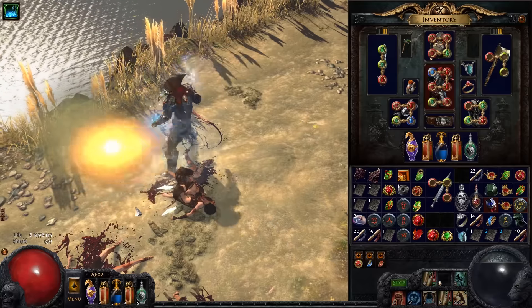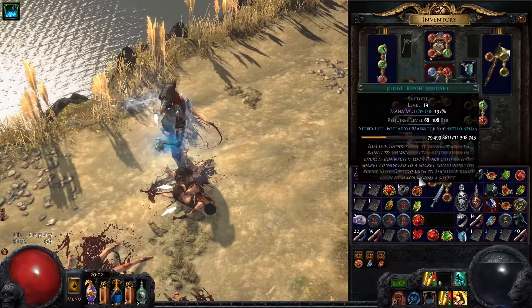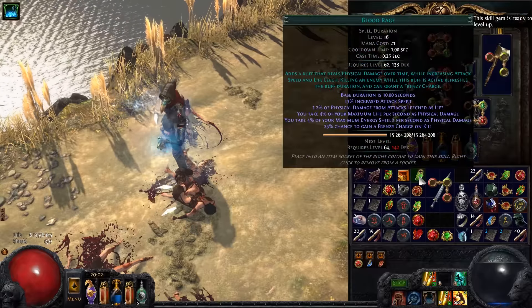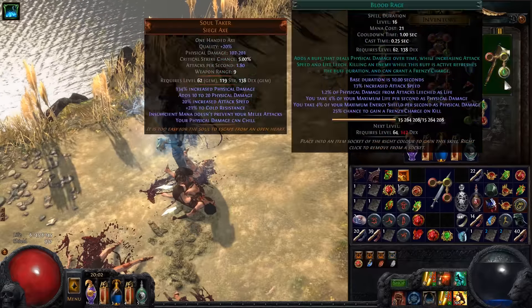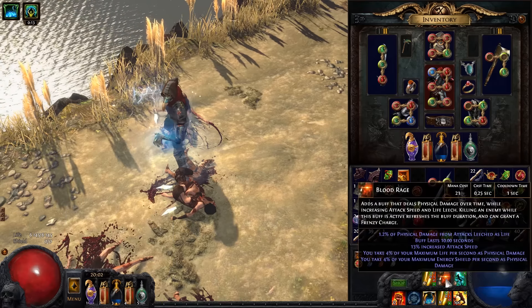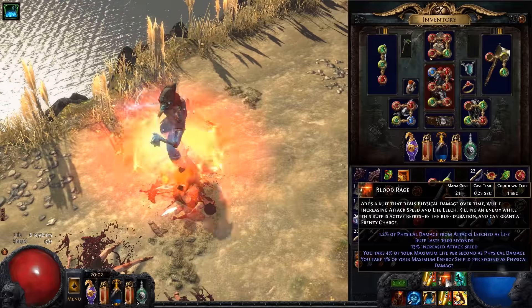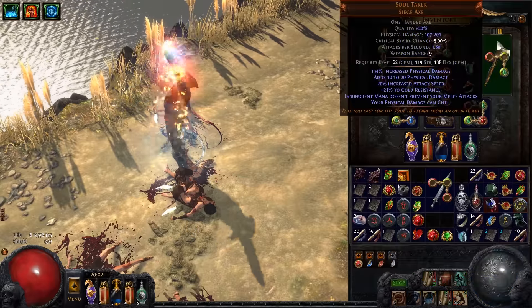When you equip Soul Taker it works for every melee skill you are using — but remember, melee skills only. For example, I use Blood Rage in this build and I still need mana for Blood Rage because it's not a melee skill. This axe will not work with spells either. It only works for melee.